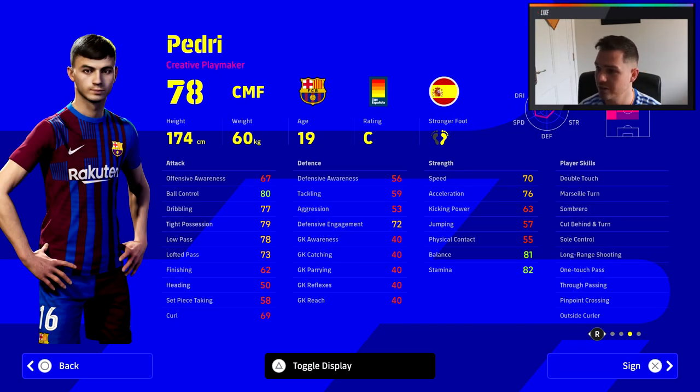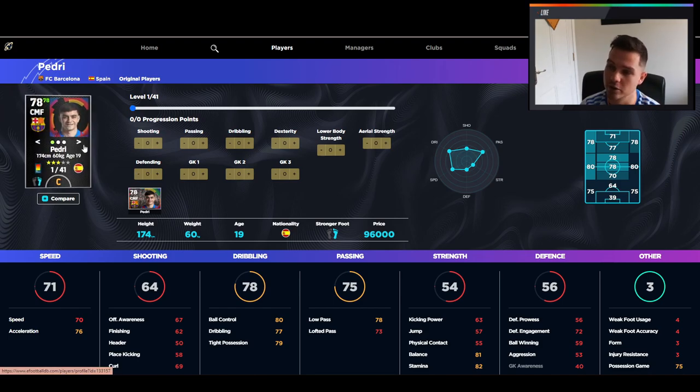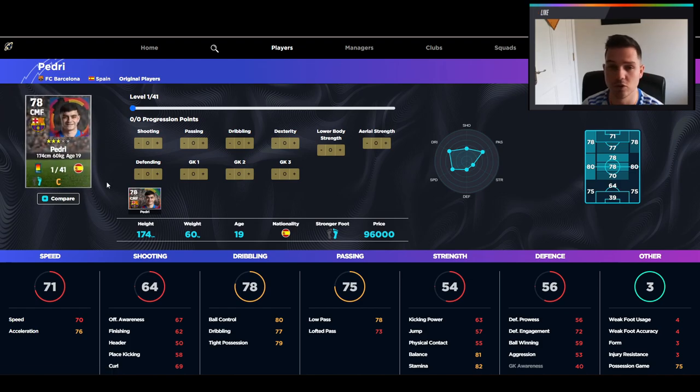We're going to take a look at his base player profile. He's 78 overall. You can see all his player skills, his speed, his passing — his ball control is fantastic. But I think the biggest thing for Pedri is just his movements and he plays so well in that center midfielder or attacking midfielder role. Over on eFootballDB.com we can actually simulate and see how he can be trained up. He's got a very nice base unit of stats, some very nice player skills, and three-star form as you can see in the bottom corner.